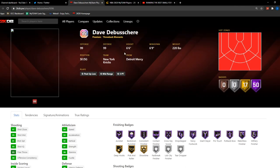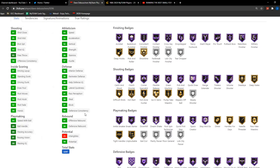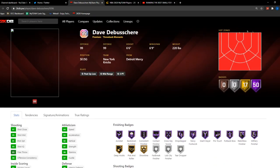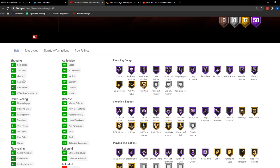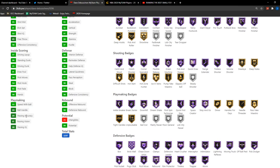Last but not least, we have Galaxy Opal Dave DeBusschere, who is usually a power forward but we got him as a small forward and shooting guard. The thing that's always amazing about DeBusschere cards is he usually has a really good jump shot, and they give him the most juiced-up stats ever because of how undersized he was. They juice up all his stats to make him playable at other positions, and they did it again this year — 50 Hall of Fame badges, every single hot zone, a 91 Shot Three, 95 Shot Mid, and the dunking and post game is absolutely insane.